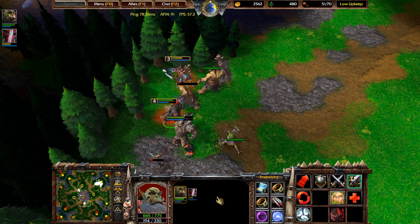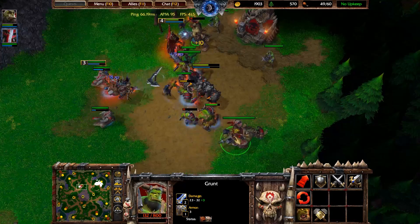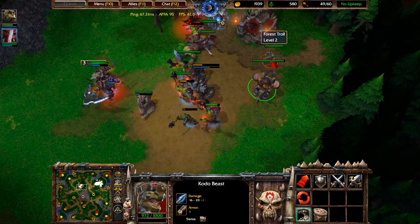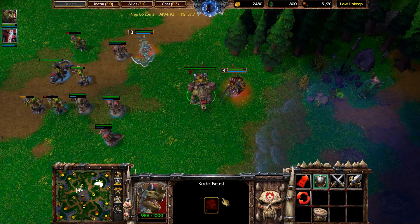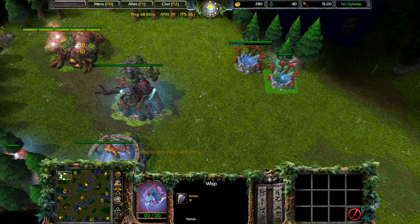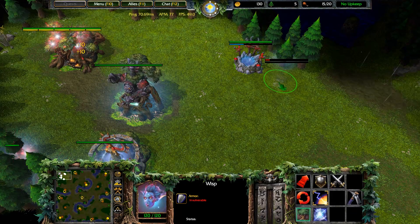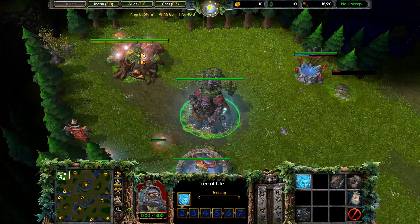If there are no close heroes to a camp, experience will be distributed between all of your heroes. Consumed creeps will give full experience. Any buildings that kill units will not grant any experience, so if you are creeping with an Ancient of War or a tower, make sure that it doesn't get the last hit.